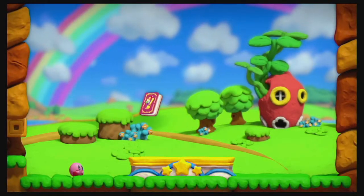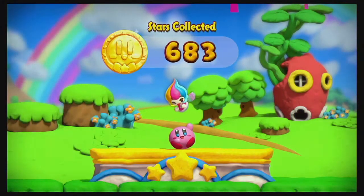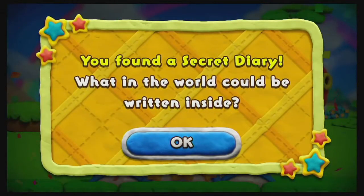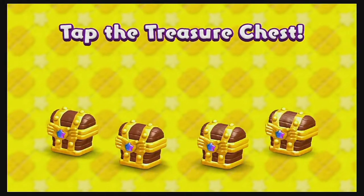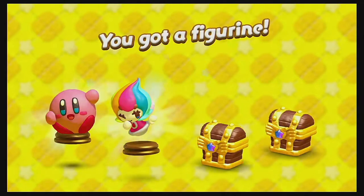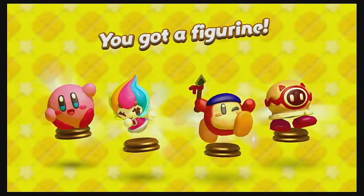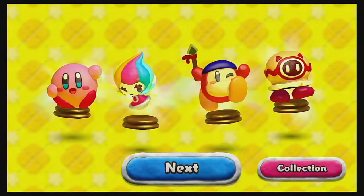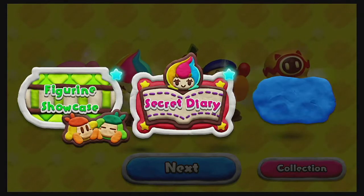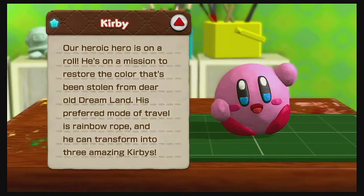Gold medal! You found a secret diary — what in the world could be written inside? We also got treasure. Got a Kirby, got a Fairy Girl, Waddle Dee.